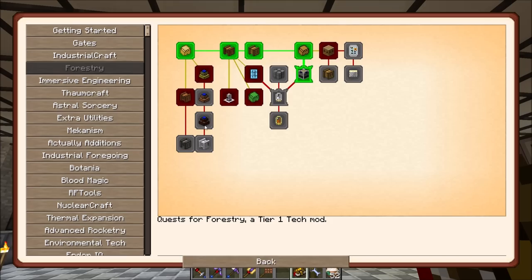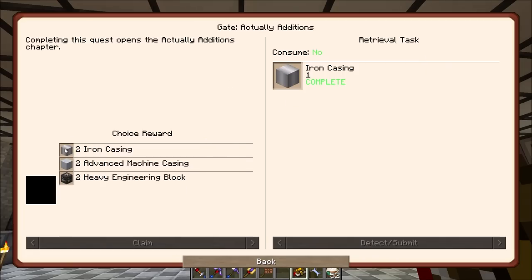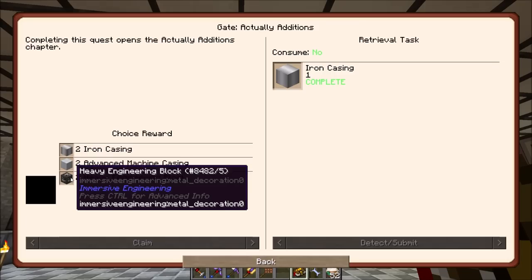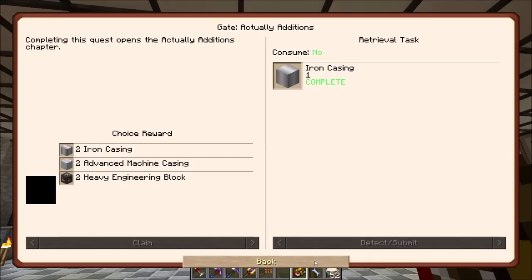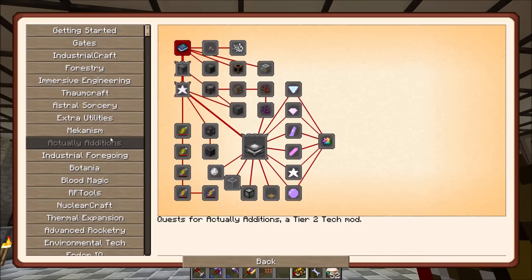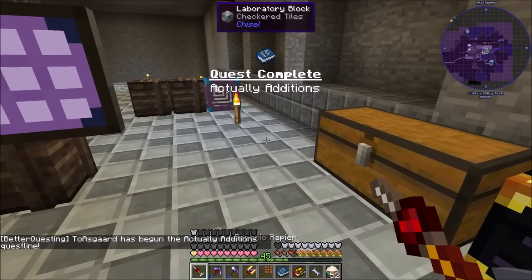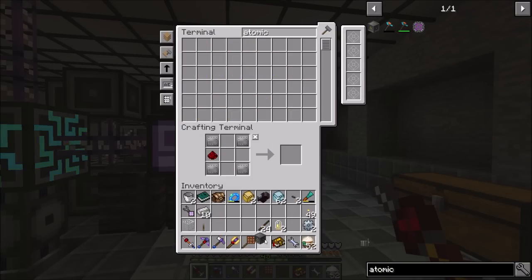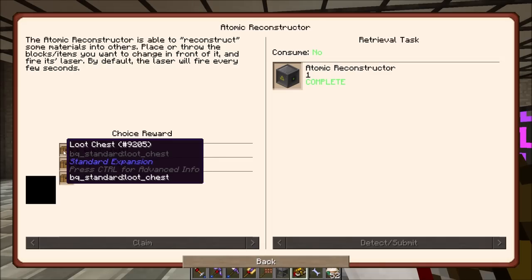We completed the gate for Actually Additions! We need to do the circuit board quest first but we'll get into that for upgrades later. The Actually Additions quest line has begun. We crafted the atomic reconstructor - quest complete! We'll get a loot chest.